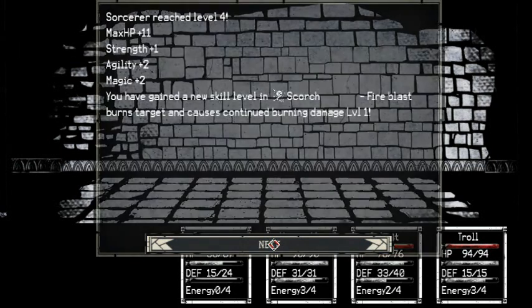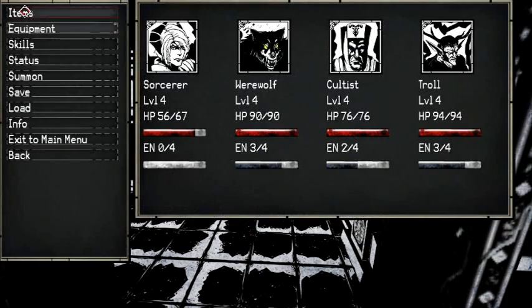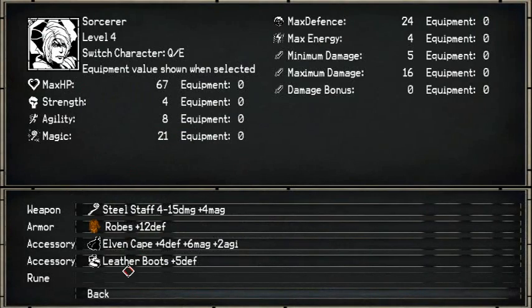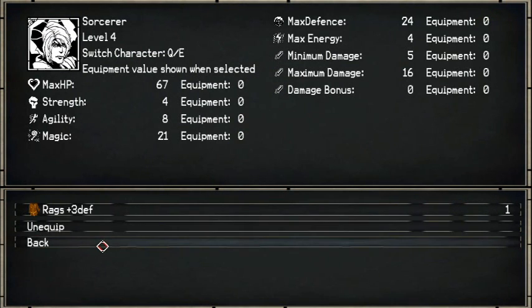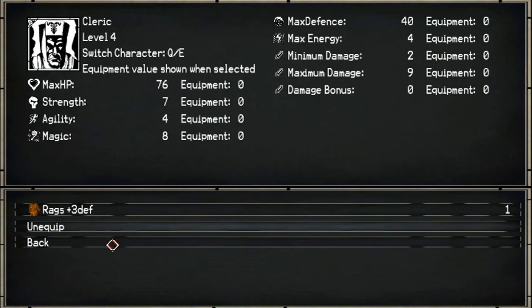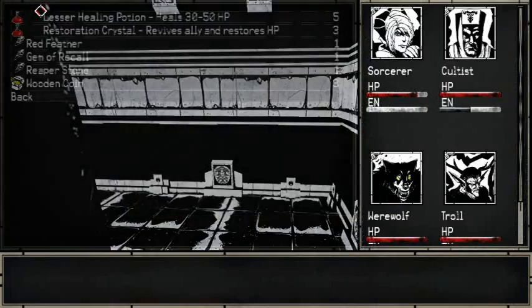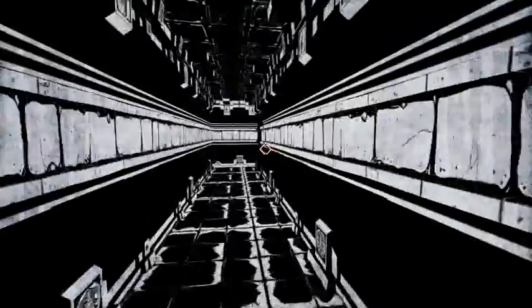Basic balanced body. Oh! Sweet! Scorch. What is basic balanced body? Some equipment? Is it a shield? Is it something I can't use? Oh well. I wonder if these are randomly generated.